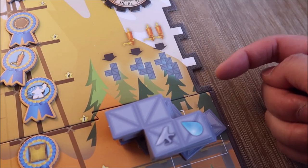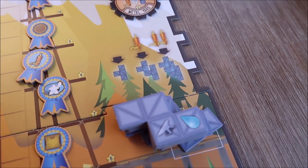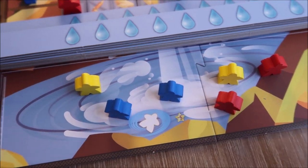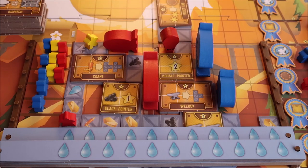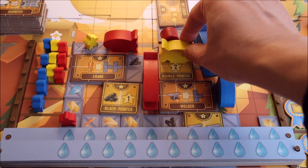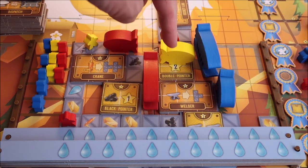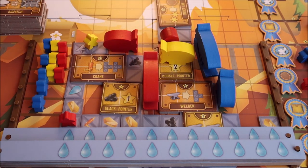Players can acquire scaffold structures — one for free, and by paying extra whistles you can get two or three scaffold pieces. Players can also rescue meeples from the whirlpool, because any meeples left in the whirlpool at the end of the game cost five points per meeple. If a player places a ship adjacent to a machine on the scaffold — for example, placing a yellow blimp on the double pointer space — it triggers the effects of all connecting machines. Connecting machines together is really important for creating great synergy.